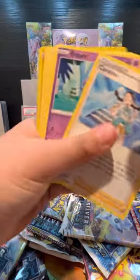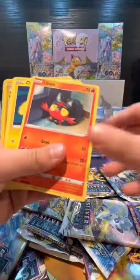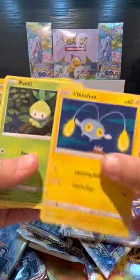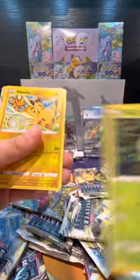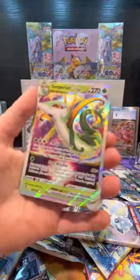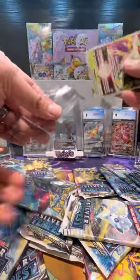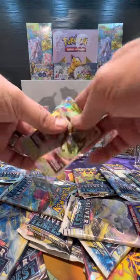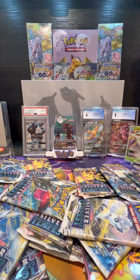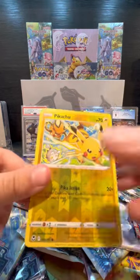We got something back there. Let's get to the good part. Ooh, a Pikachu reverse holo! Let's put it in the sleeve. It's our first good hit — I had a feeling this would be good. And then we got that.